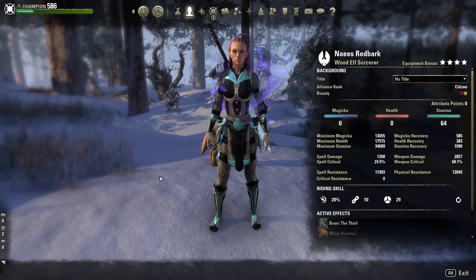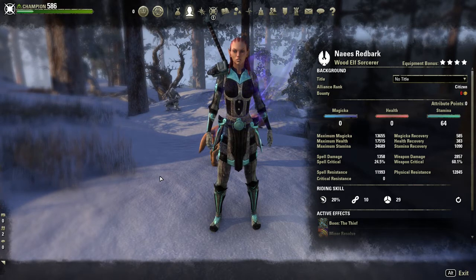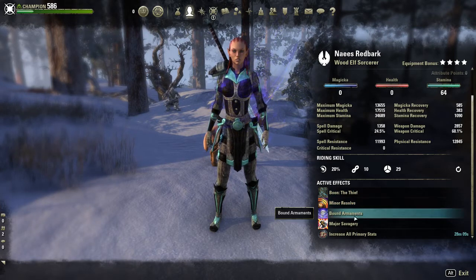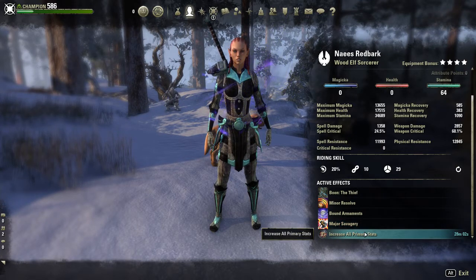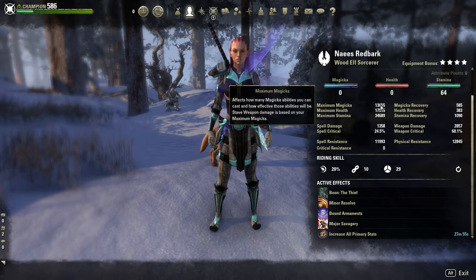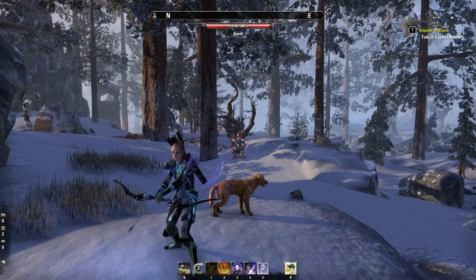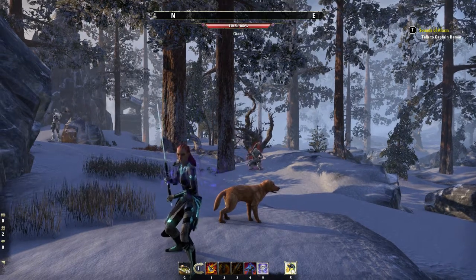I have a 60% crit — it isn't the highest it could possibly be but it's pretty good. My resistances are kind of low, but that's okay because I do buff up and get greater resistances out of it. I have the Thief mundus stone, minor resolve from bound armaments, and major savagery from Evil Hunter, which is from the Fighter's Guild. I run tristat food mainly because I keep up crit surge constantly and need that extra magicka for it.